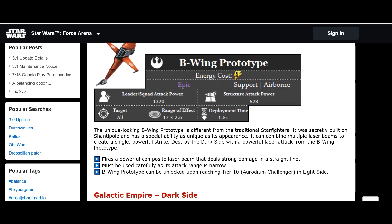The B-Wing — it's a prototype B-Wing. It costs 5 energy, with a massive 1,320 squad attack power and 528 structure damage. It has a very narrow but long range of 17 and a deployment time of 1.5 seconds. It fires a powerful composite laser beam that deals strong damage in a straight line — like a rail gun — so you have to pinpoint exactly where you want it. Unlocks at tier 10.